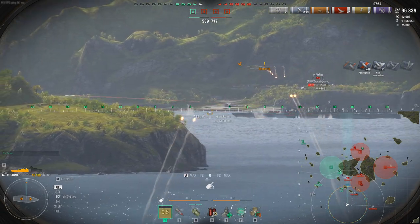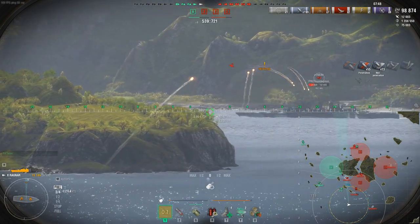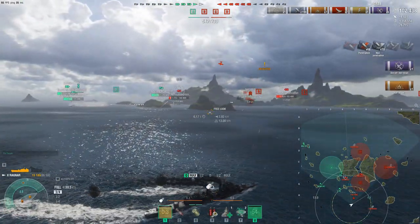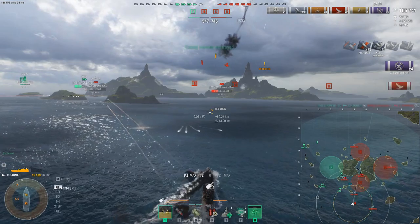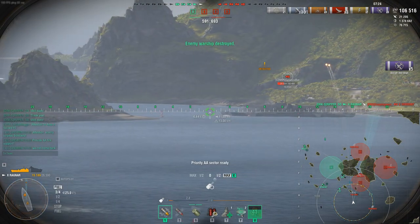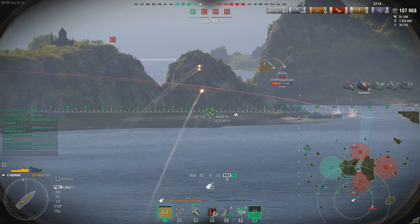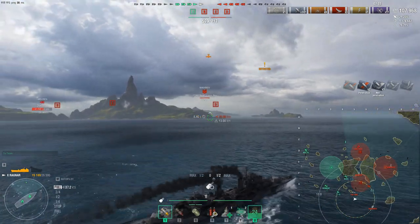Here we go — torpedo bombers incoming. I don't want to show broadside, so I start nosing in and doing a left turn for slim profile. I hit the sector button. Look how slowly it turns — the plane is already within 2.5 to 3 kilometers before we complete the maneuver. There's that transition invulnerability period, and we get the kills right at the very end. That's how you dodge — nose in for torpedo planes, keep that slim profile.